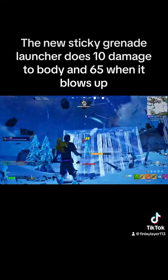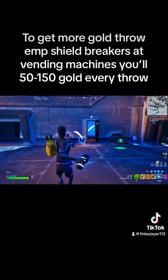To get more gold, throw Amp Shield Breakers at vending machines — they yield 50 to 150 gold per throw.